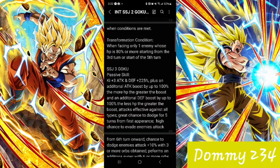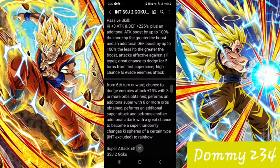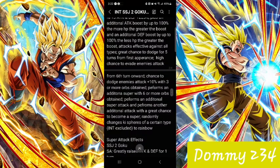Attacks effective against all types flat. Then you have a great chance to dodge for 5 turns from the first adherence, and then a high chance to evade enemy attacks 6 turns onward — so once the great chance wears off you have a high chance. Then 10% more dodge for 3 or more orbs of change, and an additional super performs with 6 or more. Then it performs another one and performs an additional attack that has a great chance to become a super. Randomly changes key tiers of certain types in excluded to rainbow.